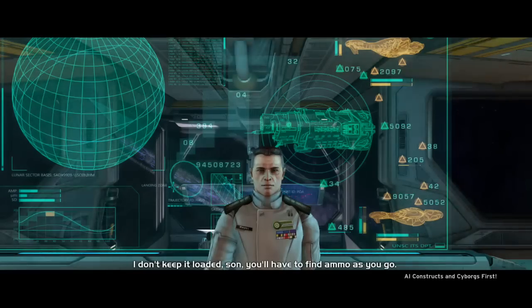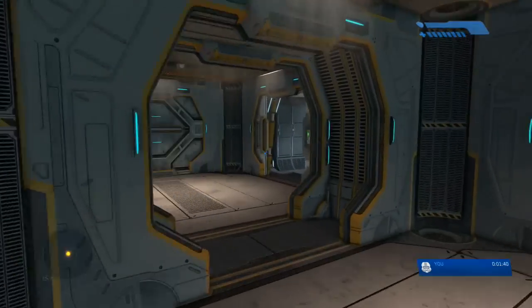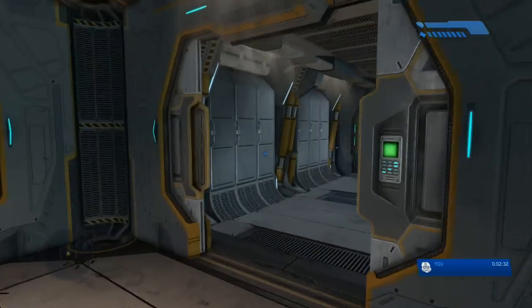You're gonna end up following this guy and then talking to Keyes to start a cinematic. After the cinematic, he'll hand you a pistol with no ammo. What you're gonna want to do is proceed to the hallway that we came from, where you'll pick up some ammo as you see right here.